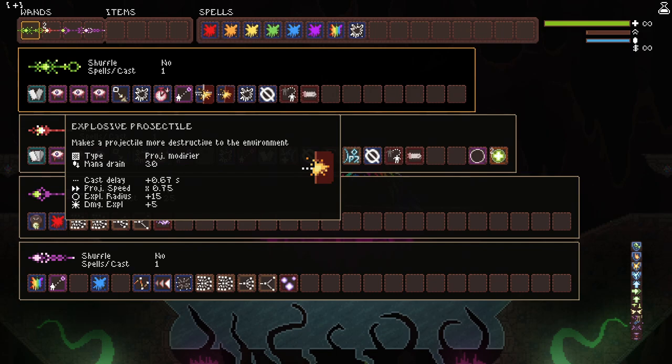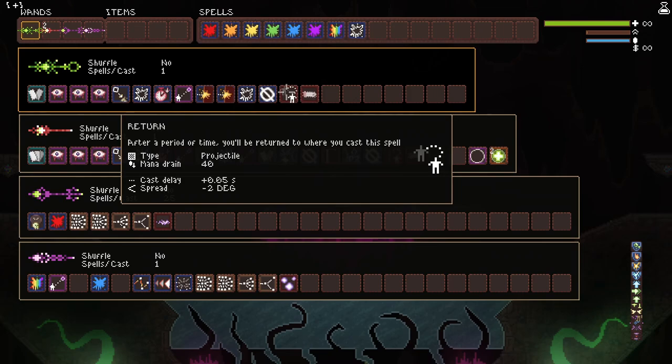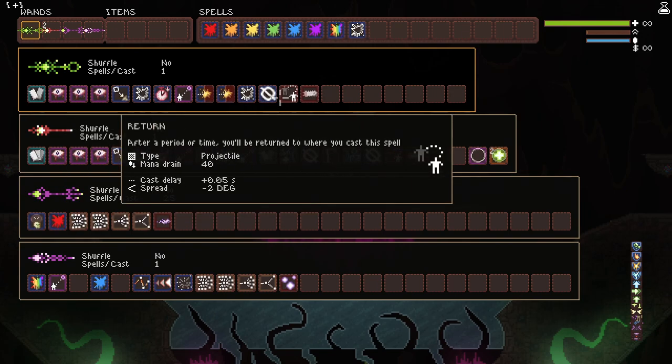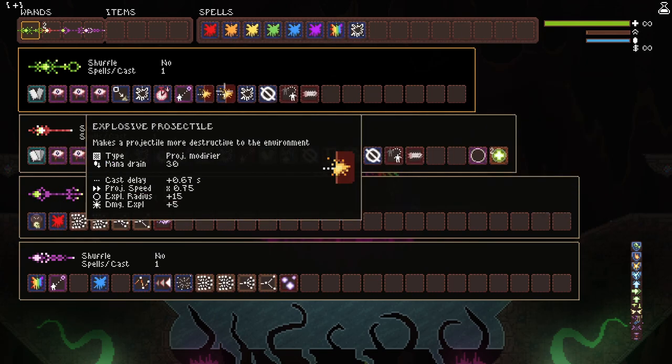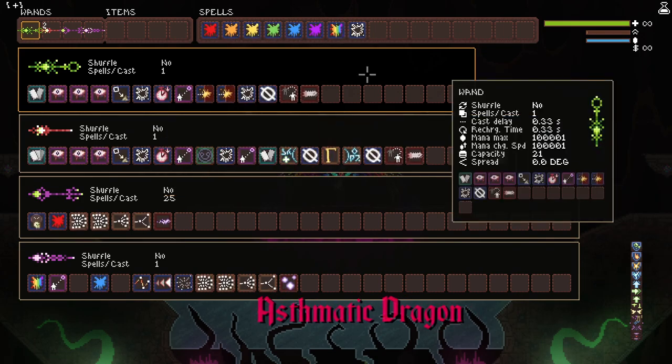Then we have two explosive projectiles and invisible spell with Nola on return. This is going to make our transport pretty much, and it's going to blow up the sand. It's going to have no particles due to invisible spell, which is a really neat interaction. This build was provided by Asthmatic Dragon.